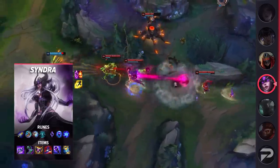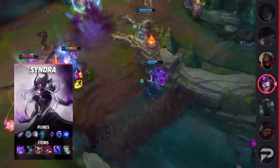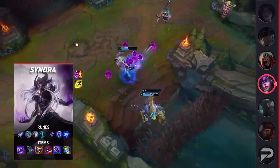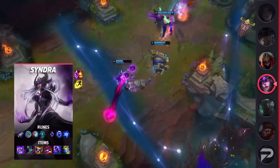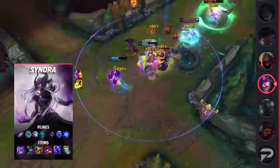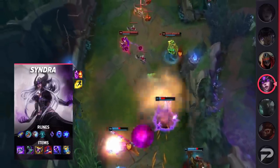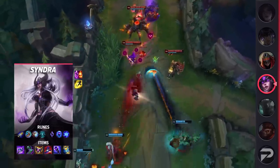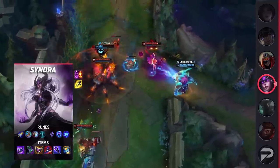Diving into Syndra's itemization, you're going to be taking Flash and your choice of Teleport or Ignite as your summoner spells. Teleport is a great choice if you're looking to rotate and help your team, but Ignite will help you snowball kills a bit faster. For your runes, you'll be taking First Strike, Magical Footwear, Minion Dematerializer, Cosmic Insight, Transcendence, and Gathering Storm. This will help give you a bit of burst and early game damage while also working as great motivation to take trades. As for your items, you'll be building Luden's Tempest, Sorcerer's Shoes, Shadowflame, Rabadon's, Void Staff, and Zhonya's. Feel free to grab Zhonya's after Shadowflame if you need the extra survivability.